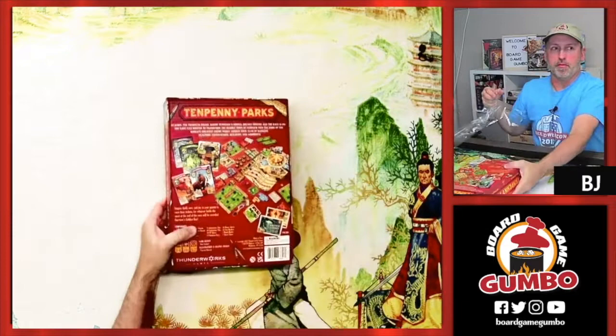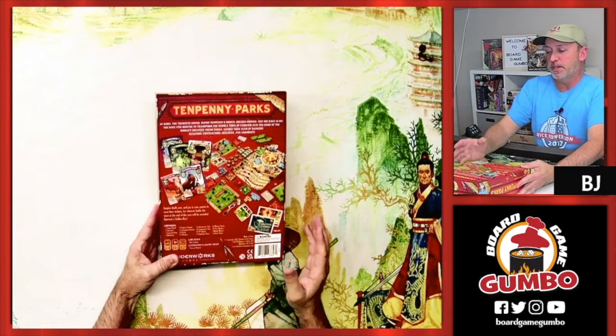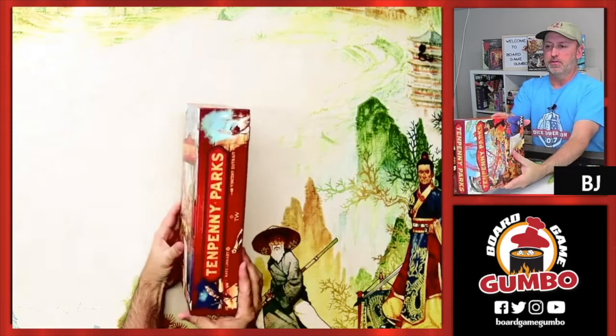In Tenpenny Parks, players are going to compete. The mayor has asked us to make an exciting amusement park and we're all going to compete against each other to try to make the best one. So let's see what's inside the box. You can see absolutely incredible art that Vincent Dutrait always has. It really pops off the screen.